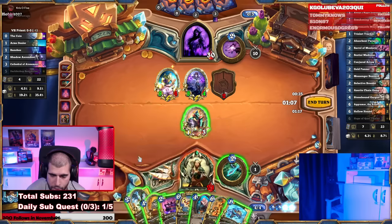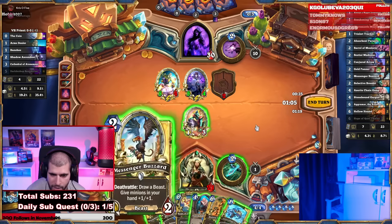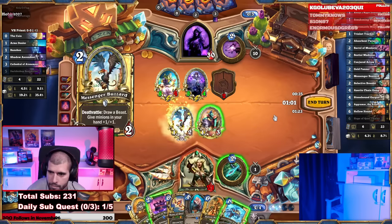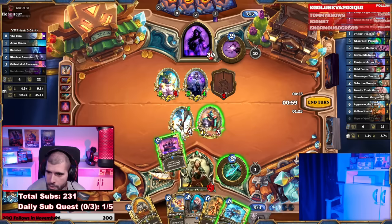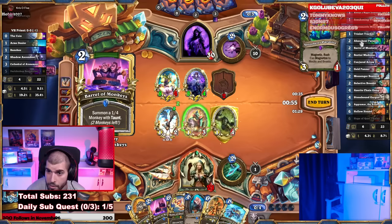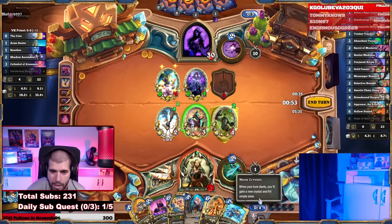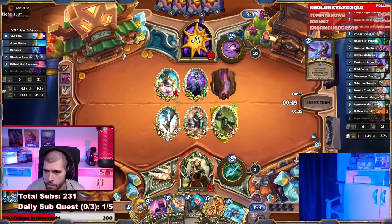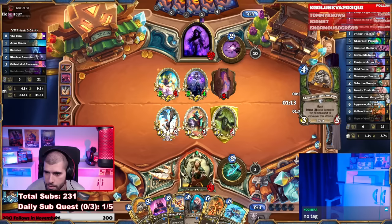Let's play the 2-mana Messenger Buzzard and put down the 2-mana Barrel of Monkeys as well. Wait, it's only 3 beasts? Absorbent Parasite is also in there — no, that's not a beast even, that's weird. Anyway, go face with the 1/3. Yeah, you're right, there's only 3 beasts in here, good call.